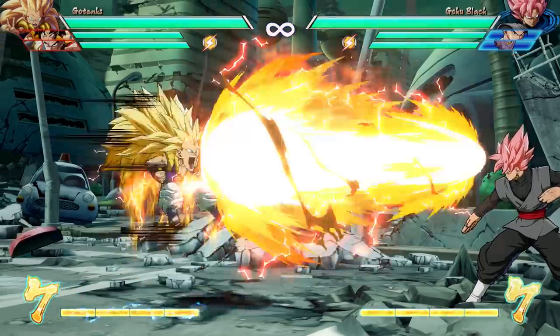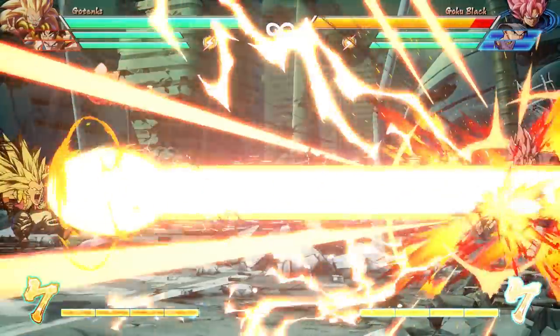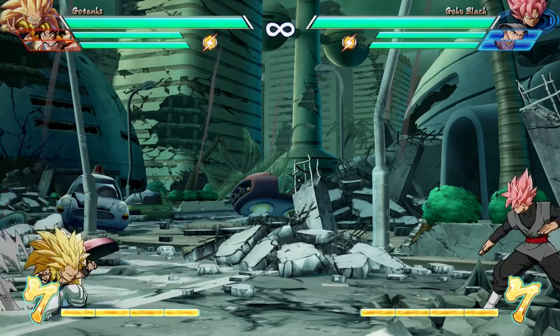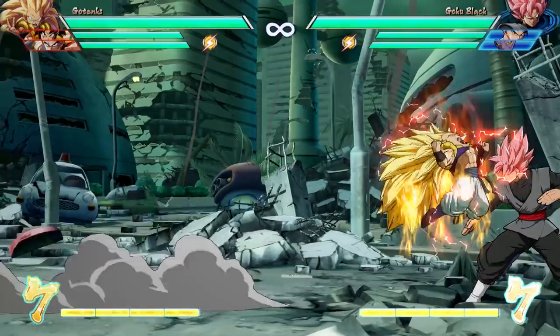Another cool thing about Gotenks is his mouth blast move. That's going to go full screen — it's pretty much your standard beam — but it comes with a nice little buff if you hold down the A button. You can cancel it, fake him out. Not only can you fake him out, but you can TK it for instant drop downs.